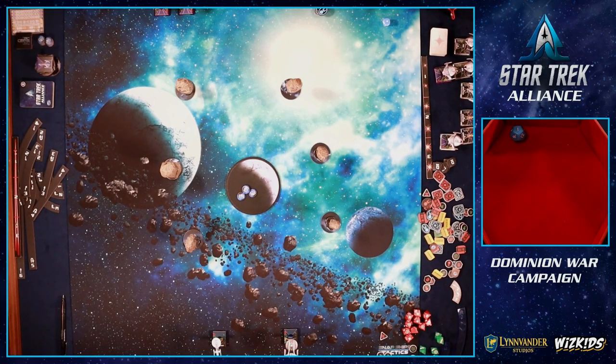Mission briefing for Evacuation, Stardate 49428.3: Two weeks ago, long-range scouts discovered a planetary system in the Gamma Quadrant with unusual energy emissions. Three survey teams were sent to investigate, and their last transmission confirms the Dominion has noticed our activity. We must reach the survey teams, beam them up, and retreat — an encounter with Dominion ships is probable. Be prepared to defend the planet until you can rescue our people.